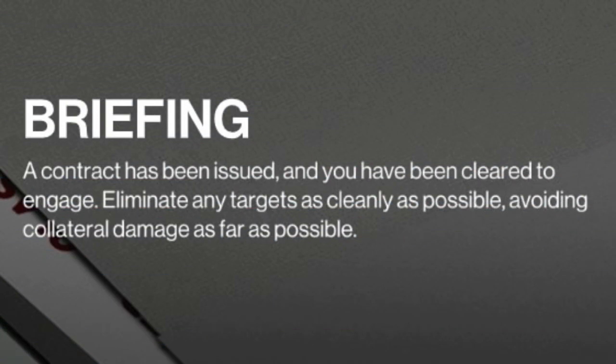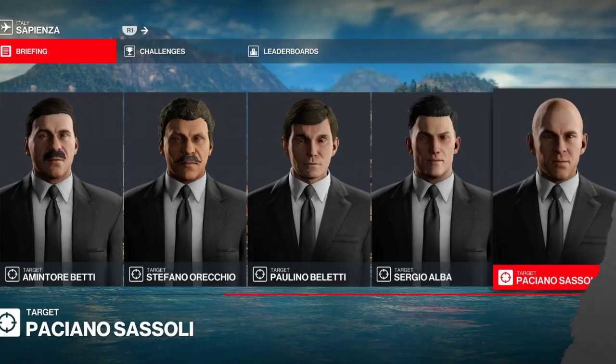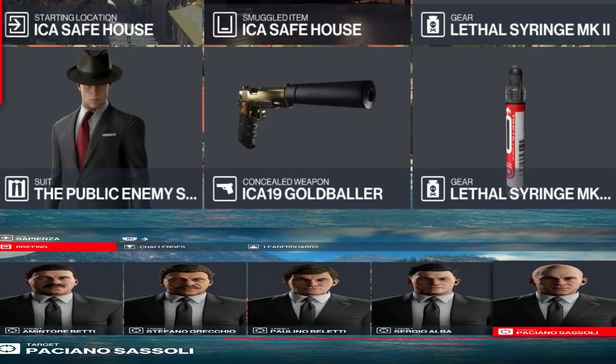On to our briefing — and there isn't one — so we'll just say that our targets today have been very naughty and they need to be punished. Speaking of targets, today we have five of them with no stipulations on how we dispatch them or what we wear whilst we do so, giving us a free map.